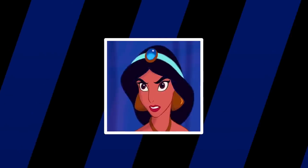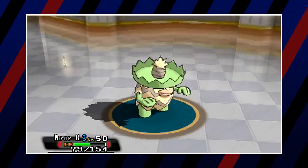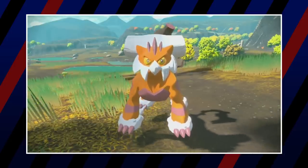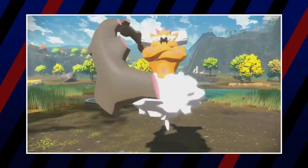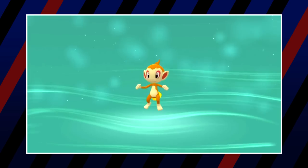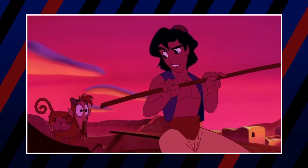Now we have Jasmine from Aladdin. Her first Pokémon is Therian Forme Landorus. In Therian Forme, Landorus resembles a tiger or big cat, similar to her pet tiger Raja. Additionally, the trio Landorus belongs to are based on genies — especially djinn — which of course genies are based on. The next member is Chimchar — while a weaker link, Chimchar is based on chimps and would be the perfect stand-in for Abu, Aladdin's pet monkey.